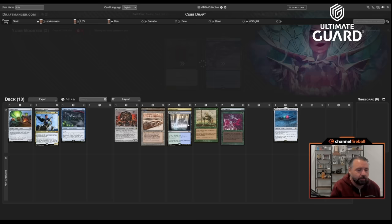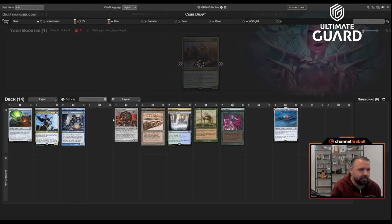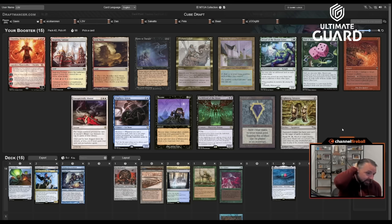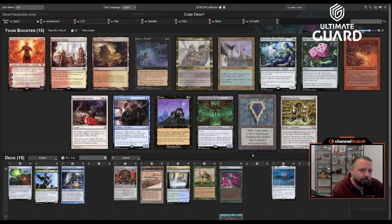We get two more picks — super late Trinket Mage! I'll take it; I only have Hangarback and Haywire Mite to find, but I hope to open something good. Dream Halls is last pick. Then there's Mox Sapphire — and Tolarian Academy. I have to take the Mox. Academy has no chance of wheeling. I would have loved it one pick to the right so Dan might pass it to me.